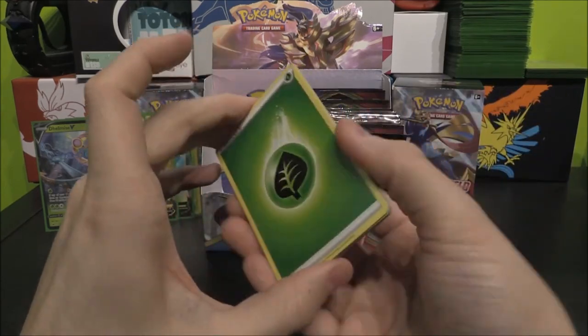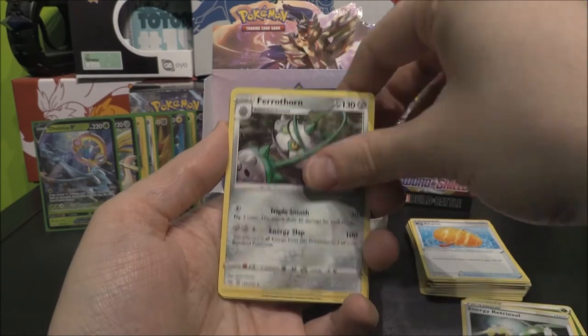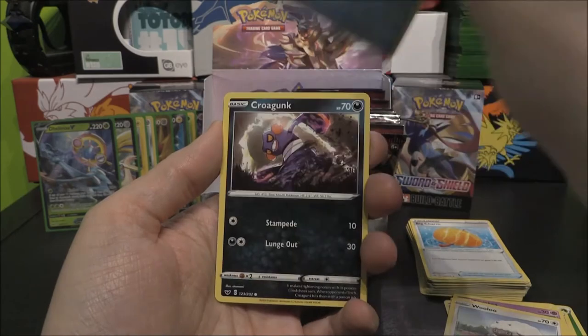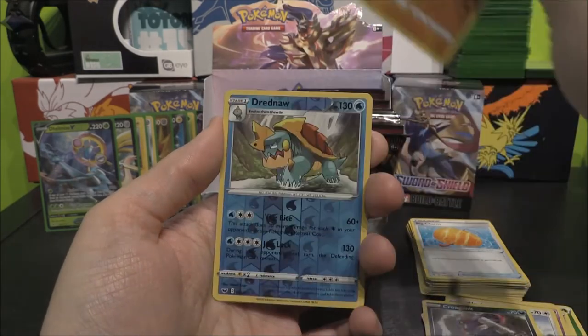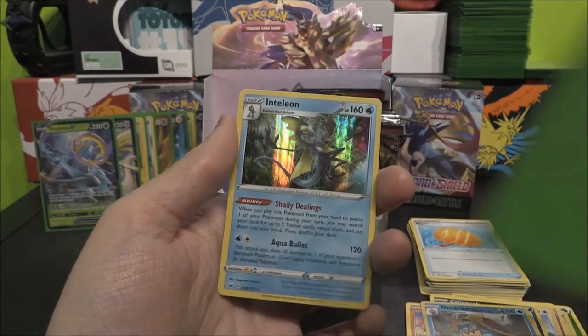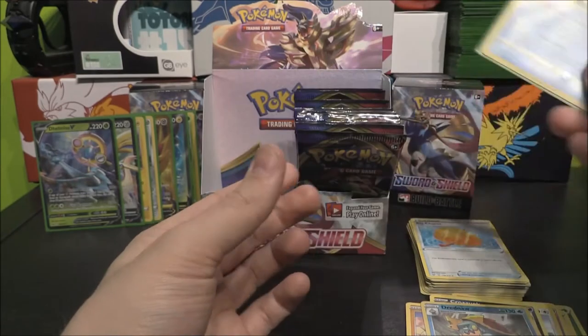Still want to see a VMAX in person — I think a Lapras or the Snorlax would be very nice. Four on this one, and we'll go Fighting. No, it is Grass. Grass Energy, Energy Retrieval, Ferrothorn, Heatmor, Sinistea, Wooloo, Shellder, Croagunk, Silicobra, Dreadnaw as our Reverse Rare, and an Inteleon Holo. Brings back the pre-release with an Inteleon Holo — very nice.